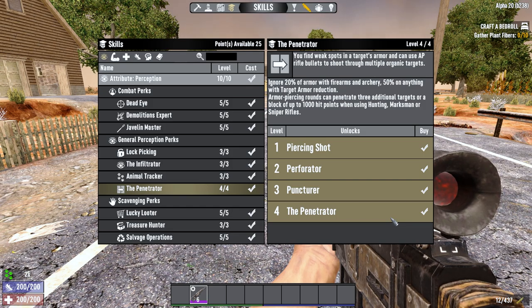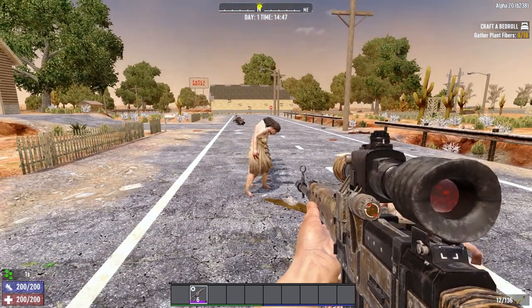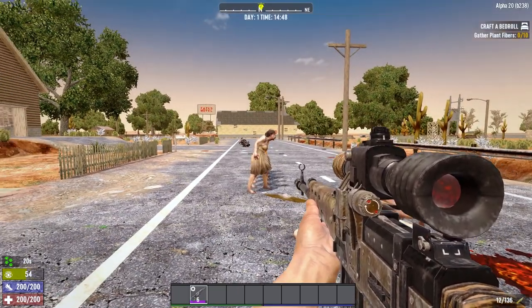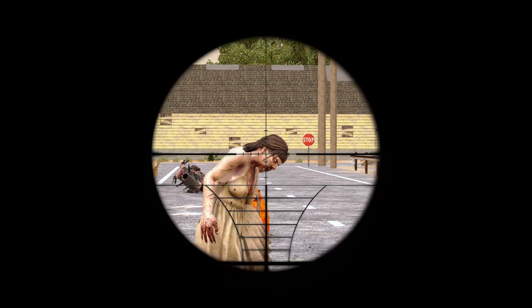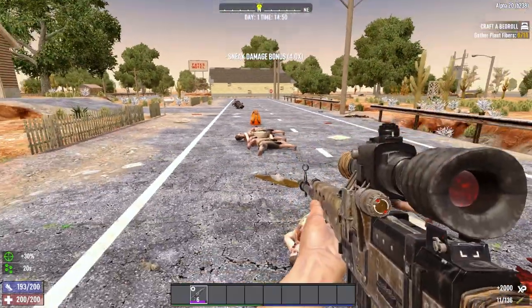With hunting rifles, lever action rifles, and sniper rifles, you'll be able to penetrate 4 targets with AP ammo. This means you can hit 5 enemies with 1 AP bullet at no damage loss, allowing you to really decimate hordes if you build your base around this idea.